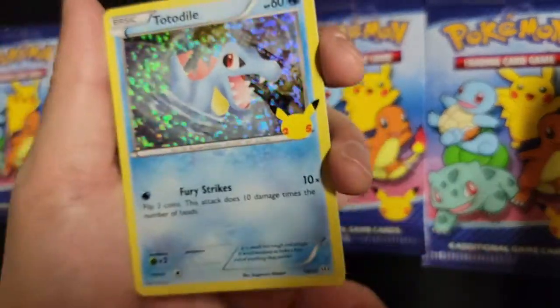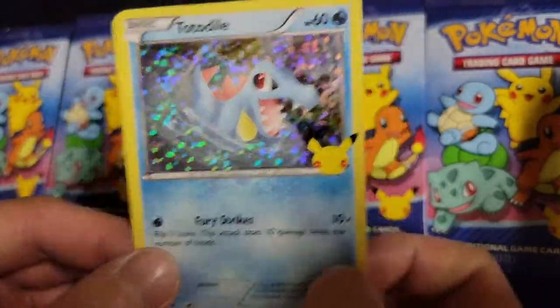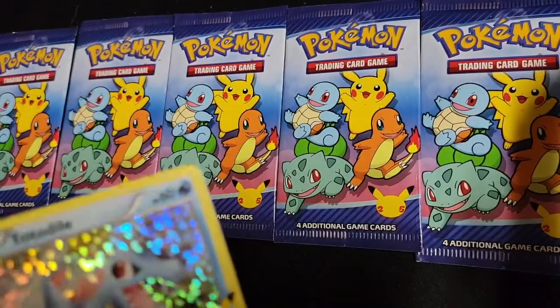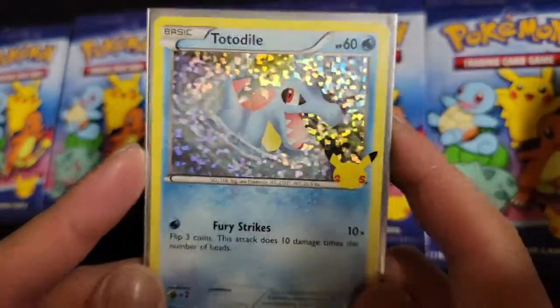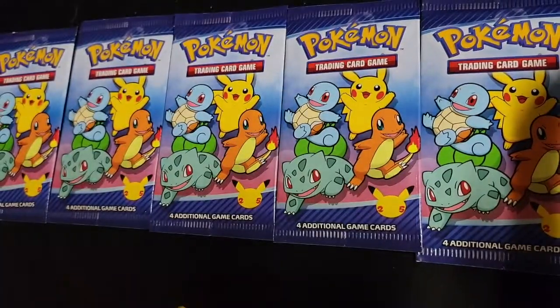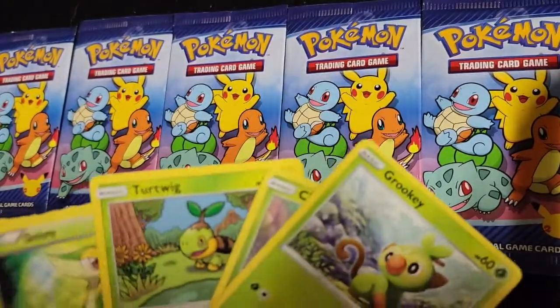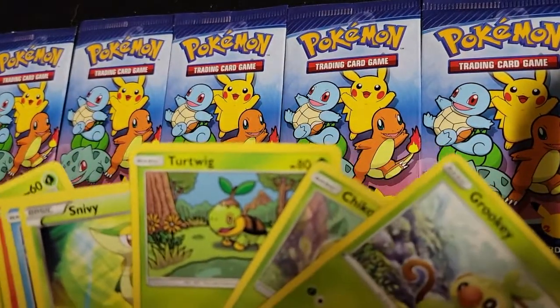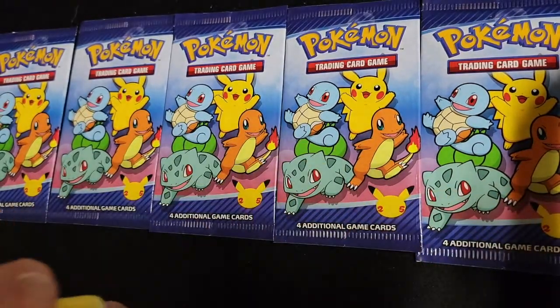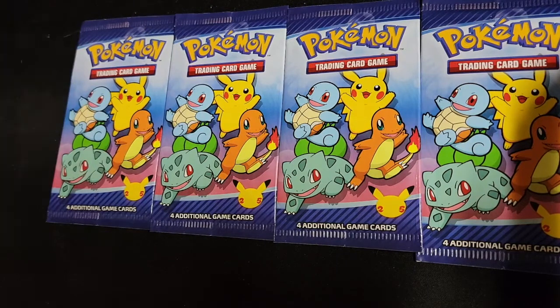And there we go — we got the Totodile holo. I don't recognize where that one is from, but it looks like a black and white or XY era card. Very cool looking Totodile. As far as the commons go, we got Turtwig, Chikorita, and Grookey — a full grass lineup. Turtwig is a new addition. We still need nine more cards with five packs to go — there's a chance.